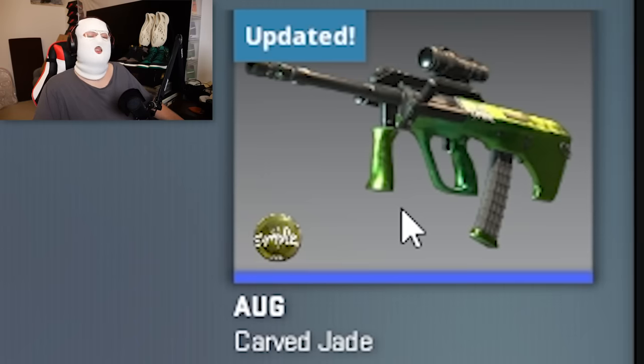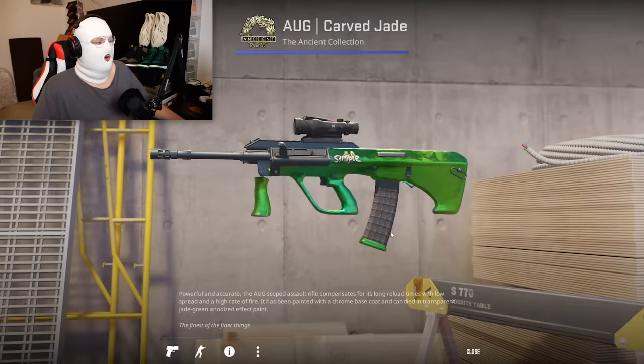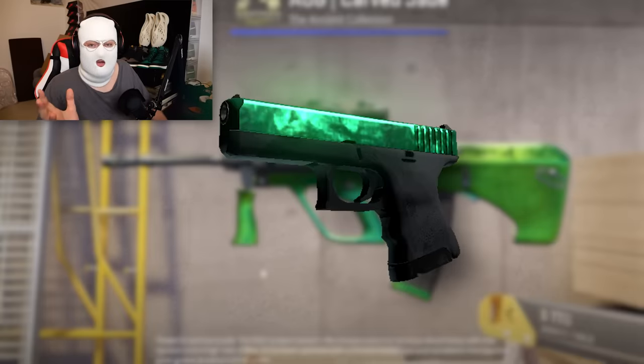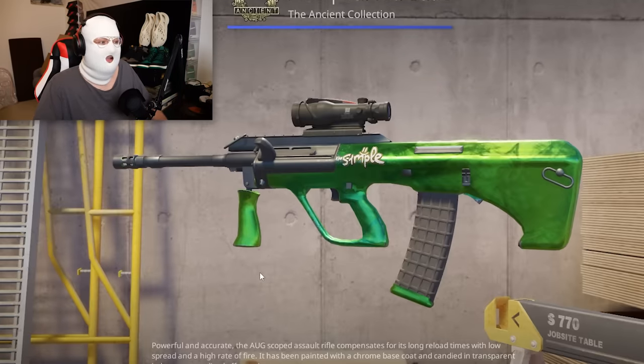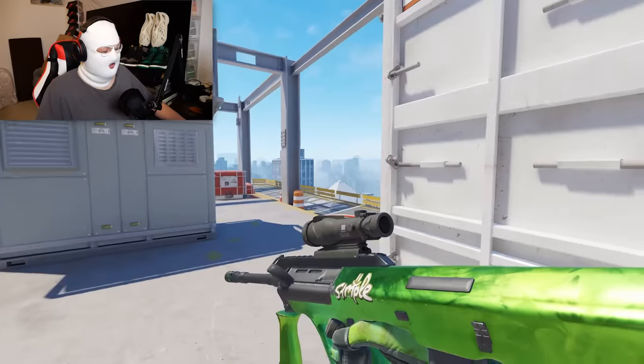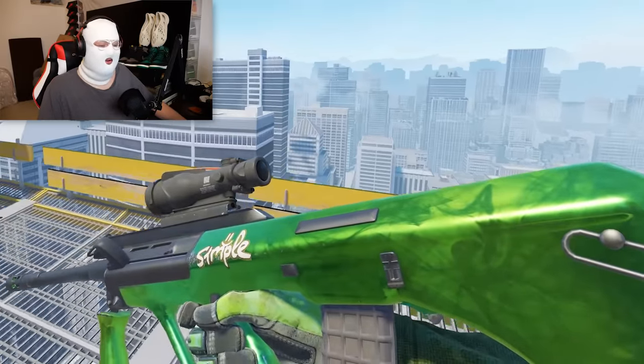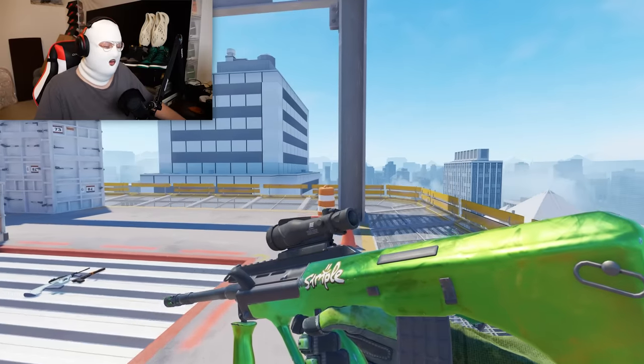I also chose another AUG — this one is quite a bit more expensive, the AUG Carved Jade Factory New. This one clocks in at 23 euro. It's literally like the Glock Gamma Doppler Emerald but in the form of an AUG. As you can see in-game, it looks very, very, very clean. For 23 euro, I think this one is a must pick-up.